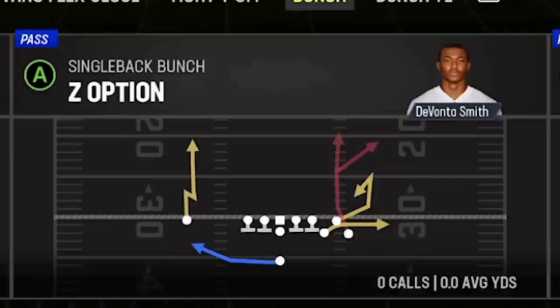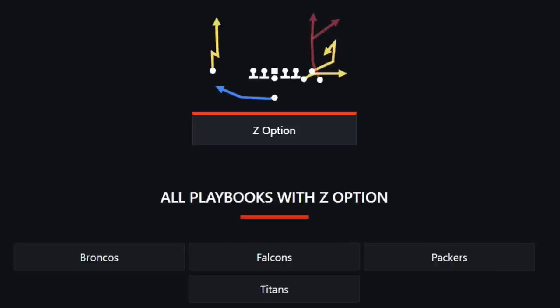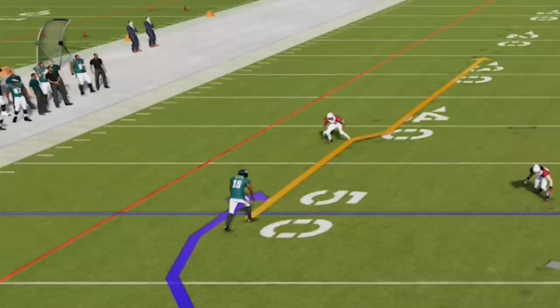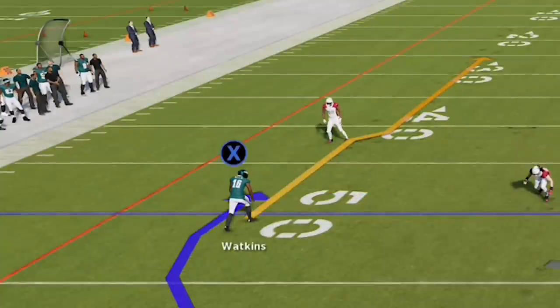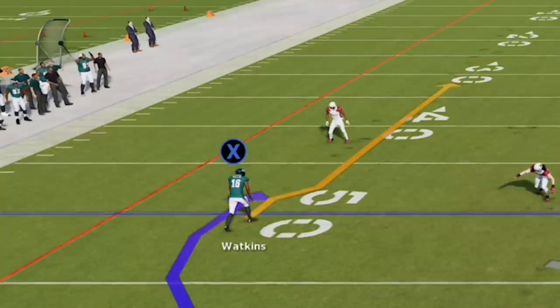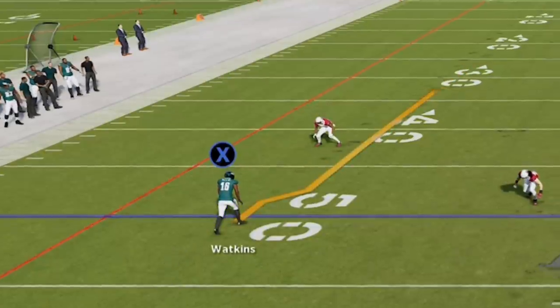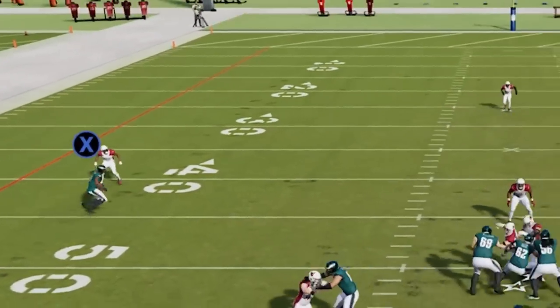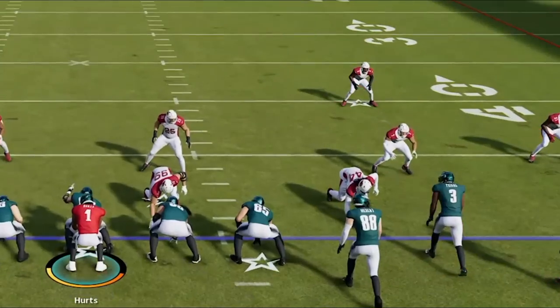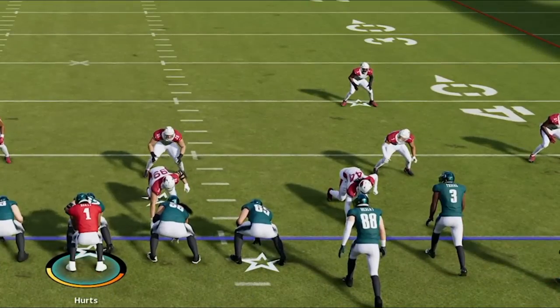Next up we're moving over to the Packers, out of the Single Back Bunch. The play is called the Z Option and it's found in the Broncos, Falcons, Packers, and Titans. This is another play that works best against cover one hole. This play used to be all about the stop-and-go route — you used to be able to smart route it the same way and it would shorten and be very consistent against cover one man. EA patched that because it doesn't work anymore — nobody bites on it and it's just covered the entire way down the field.